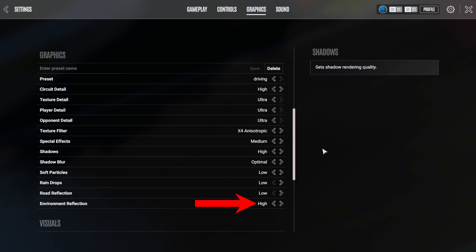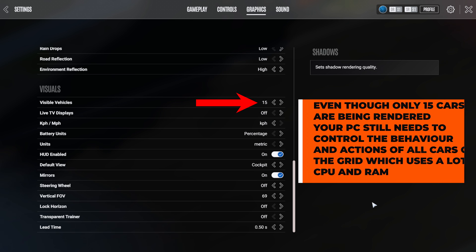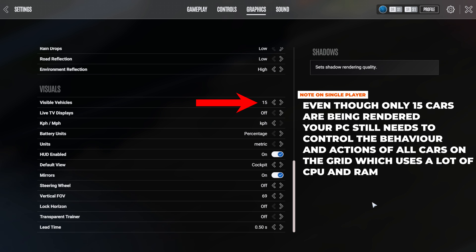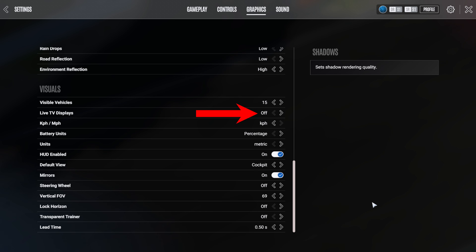Environmental reflection is set to high, but if you don't care so much about that finer level of detail, you can just put this down to low. Visible vehicles is set to 15 by default. Lowering this can help you a lot in multiplayer, but it might not help as much in single player since the AI processing uses up a lot of RAM and CPU anyway. TV displays are turned off as I don't really notice those things whilst driving.